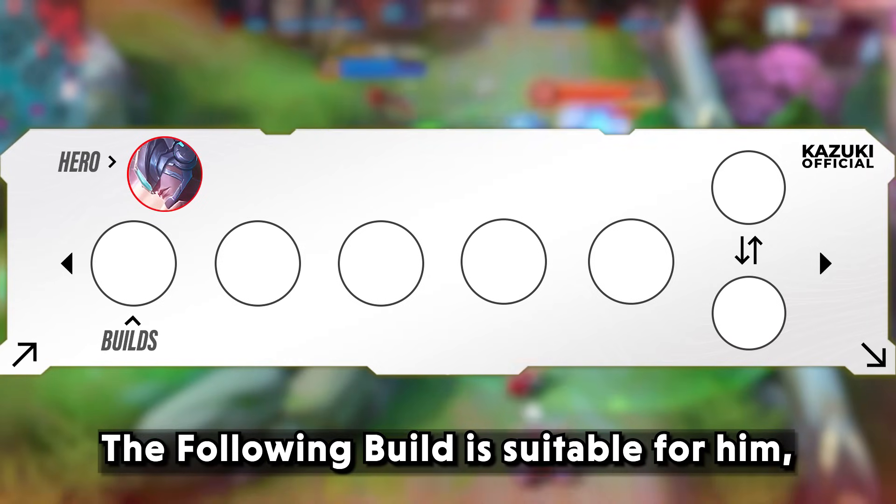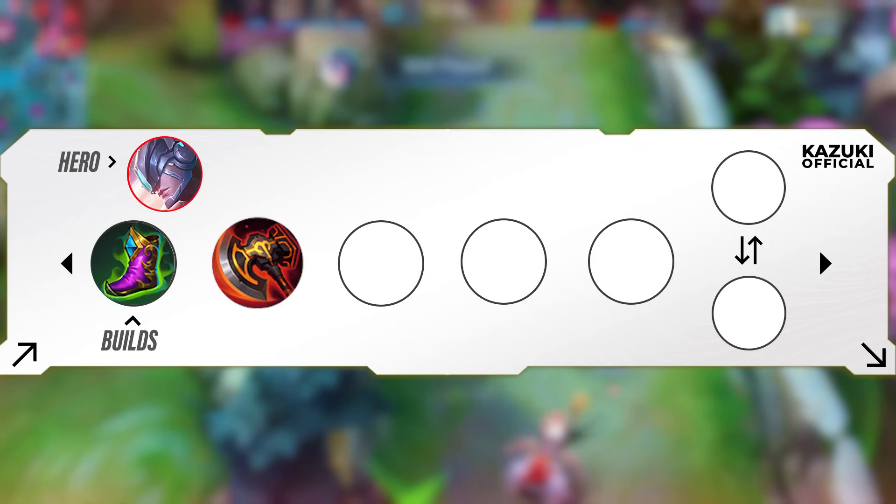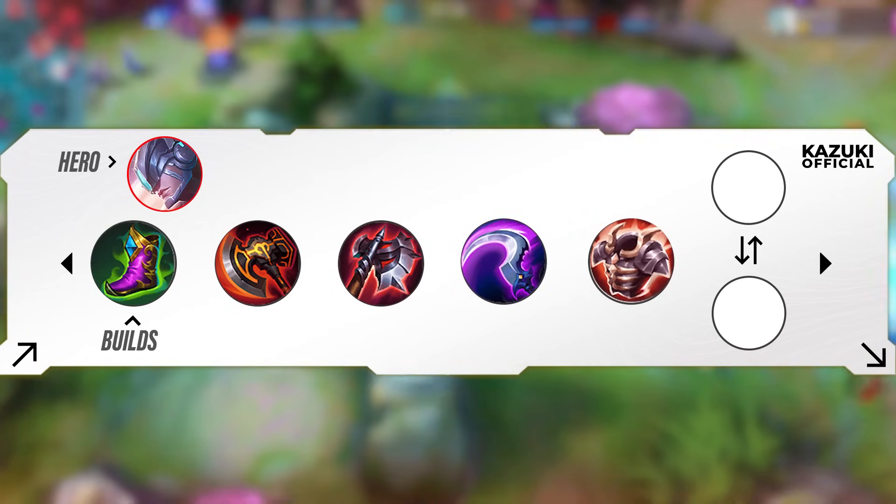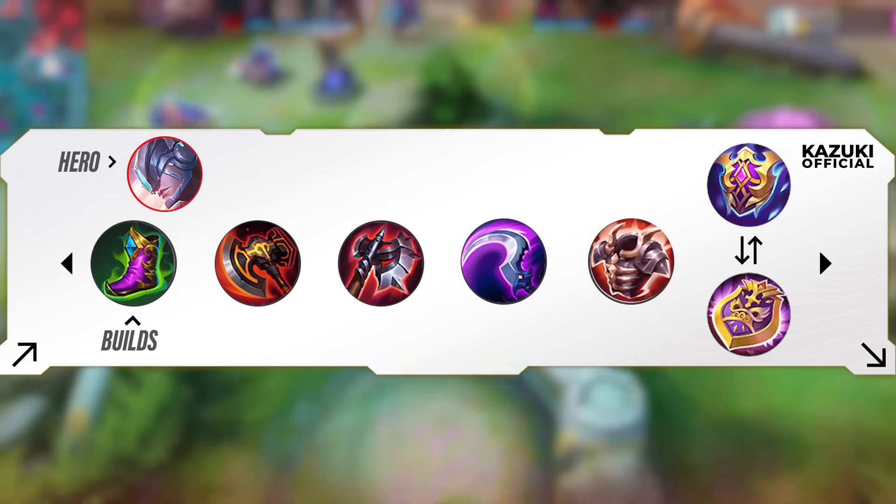The following build is suitable for Alpha: Tough Boots, War Axe, Bloodlust Axe, Hunter Strike, Brute Force Breastplate, and Athena's Shield or Immortality.